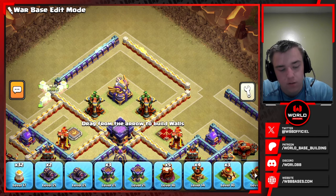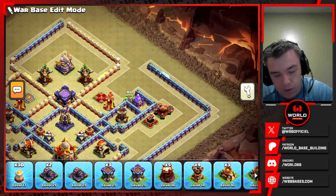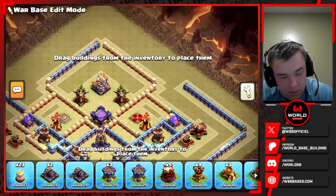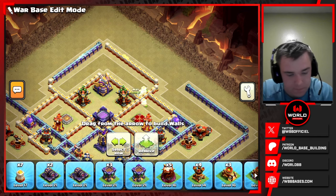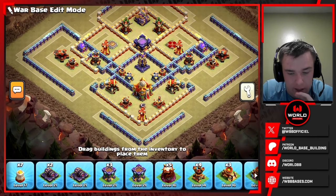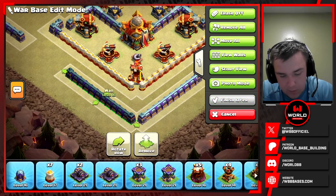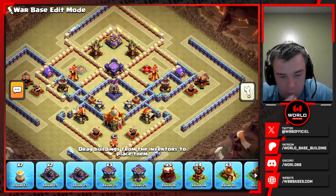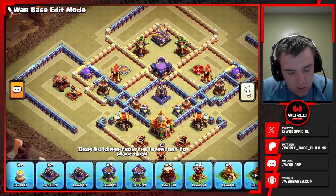We don't have enough walls — that's the main problem with a diamond base in my opinion. We are running out of walls. I'll remove some walls from the eagle because I think I'm going to need them. I'll bring out this wall here — this kind of small dead zone or empty space makes it very hard for a hero to walk in there. I can actually remove that wall and it would still be fine.